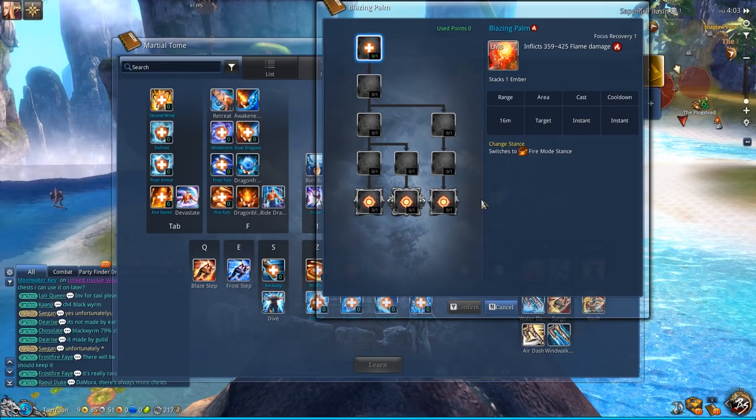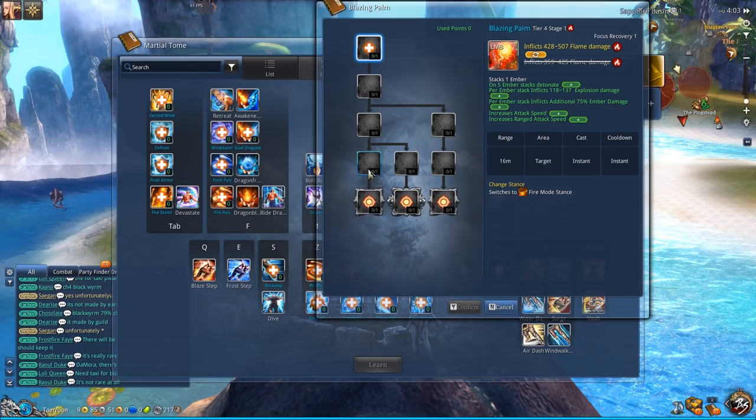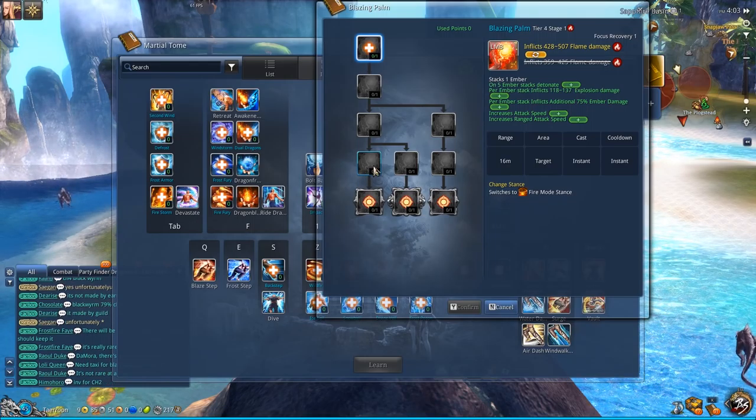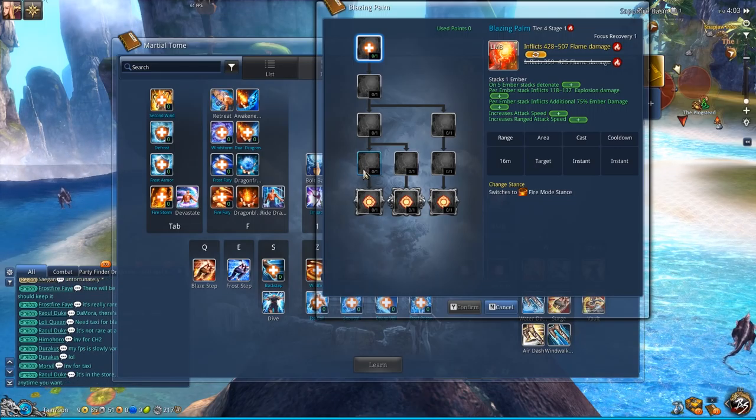Do not, under any circumstances, use tier 4 stage 1, because this is the so-called auto-exploder variant, which annoys every single other Force Master you will come across that uses ember stacks.